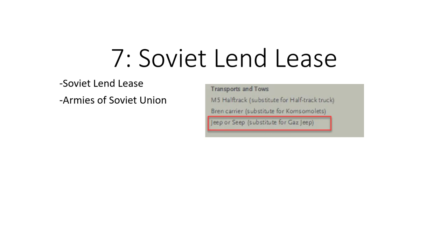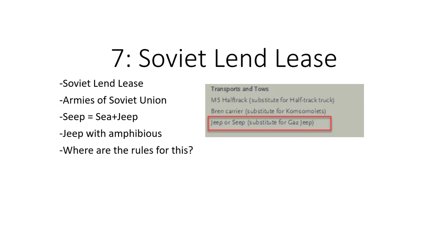At number 7, the Soviet Lend-Lease in Armies of the Soviet Union mentions a jeep or a seep. The seep was an amphibious version of the jeep used in World War II, but there's no entry for this. If you can find it, give me a holler — I have no clue where the seep supposedly exists. Are we just supposed to make up rules — this is a jeep, plus 5 points, and it has the amphibious rule? That's seemingly what we're supposed to use from the implications of the Soviet Lend-Lease rule.